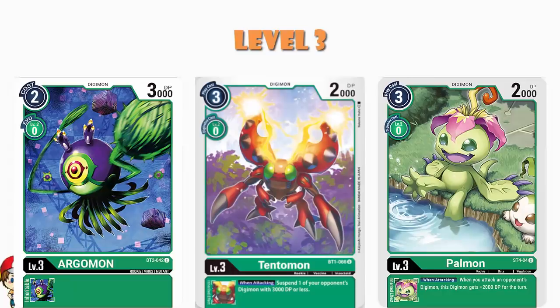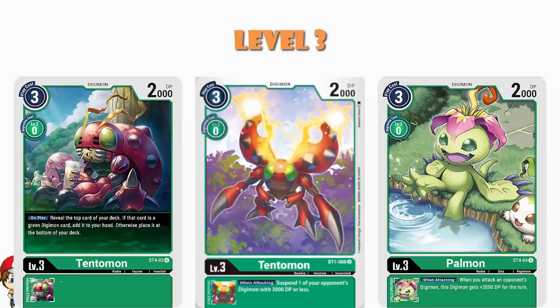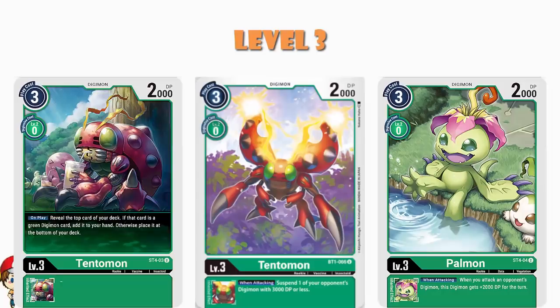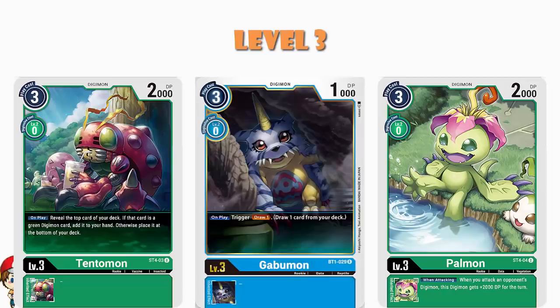And then we've got another Tentamon, also from the starter deck. That means before we've gotten to the end of level 3s, we've got three cards from the starter deck, two of which are being played as a playset. But I do want it on the record that I told you these starter decks were awesome. Tentamon here's got a lovely skill — when you play it, you reveal one card from the top of your deck; if it's a green Digimon, put it into your hand. Just make a deck of green Digimon, which incidentally is exactly what this person has done. There are three option cards, and other than that, we are just talking green Digimon. Options are 6% of your deck and 94% of your deck is green Digimon, so you can pretty much just read this as draw a card, which pretty much just makes it the Gabumon, which is pretty much a staple in blue decks — and that's kind of ridiculous.